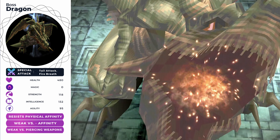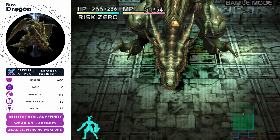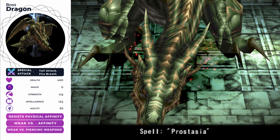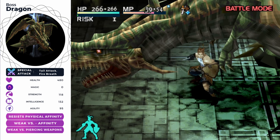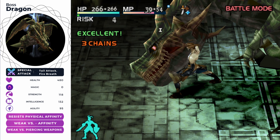Now we're going to talk about elixirs. We've been getting them from drops from enemies as well as chests — they permanently increase your stats. The stat increases are random between one and four, so make sure you save before you use an elixir. That way if you don't get a good high number to increase your stats, you can just reload the game and try again.